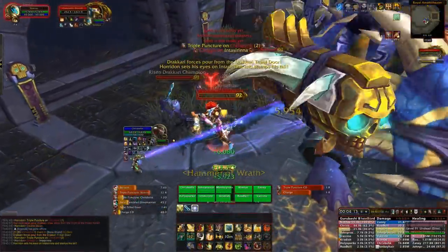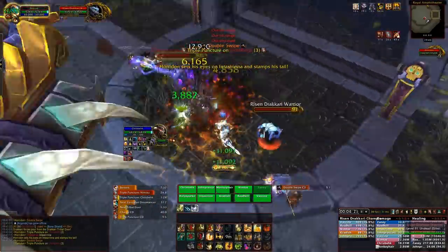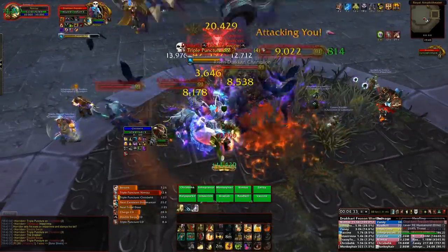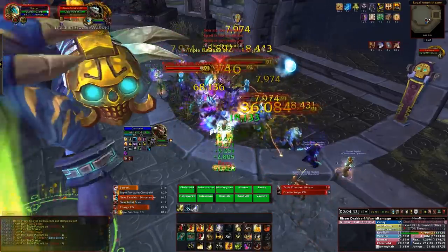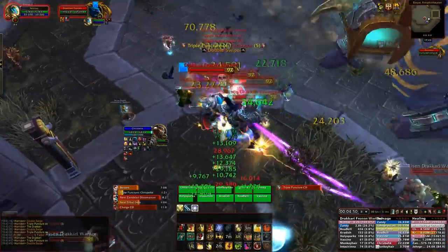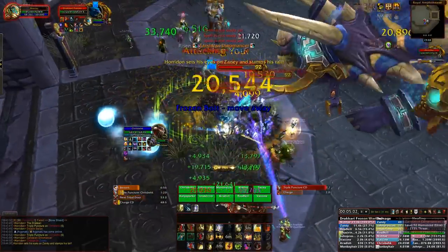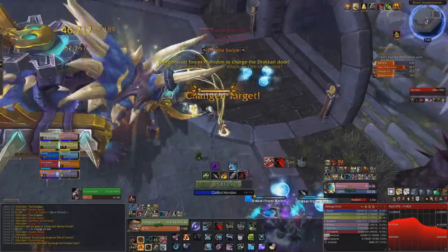The third door is the Drakkari door. The two minor adds are Warriors and Champions — they just melee hit but apply a disease debuff ticking for 20k that lasts five minutes, so dispel it. They can also focus random players but it's not a big deal. The elite adds are Frozen Warlords, which have a Mortal Strike reducing healing taken by 50% for eight seconds and hitting hard — watch your tank. They also summon a Frost Orb on the ground that slows and hits hard if you stand near it. Kill one before the next two spawn, then kill one before the Dinomancer spawns, kill the Dinomancer, use the orb, and smash Horridon into the wall.